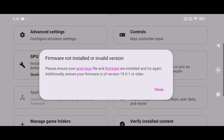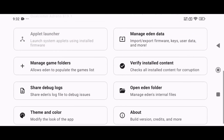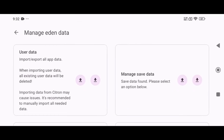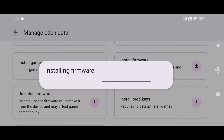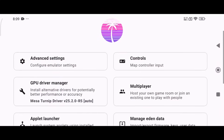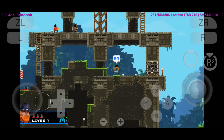Now I'm going to install the firmware file to enable QLauncher and check if it works properly. If you've already installed the firmware before, you can directly open the applet launcher without repeating the process. But if not, follow these steps: first, open Manage Eden Data from the emulator's menu, then select Install Firmware. After that, browse to the folder where you've saved your firmware files and complete the installation process. Once the firmware is installed, go ahead and open the applet launcher to verify if QLauncher is working as expected.